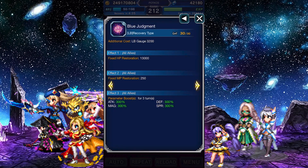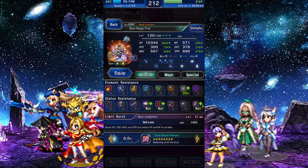Let's look at her Limit Burst. It restores a fixed amount of HP and MP, and boosts your team's stats by 300%.